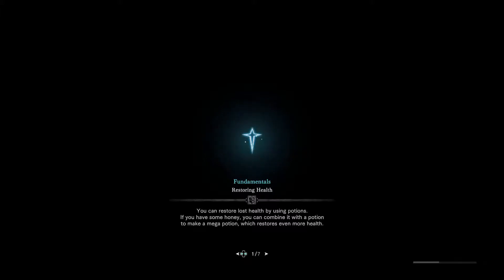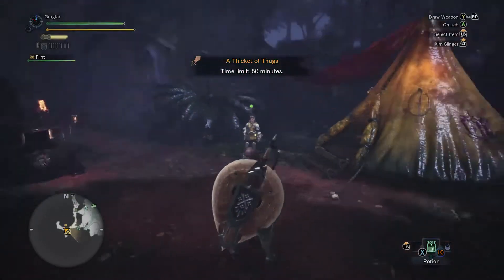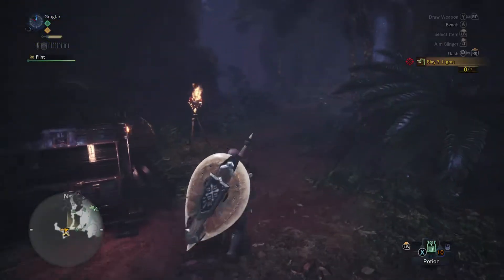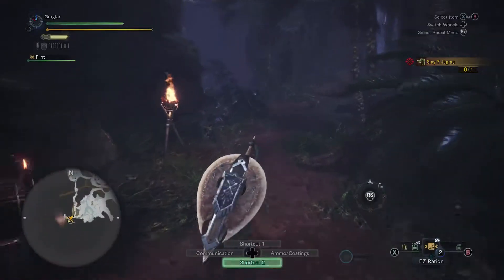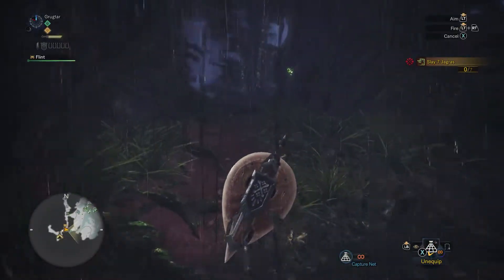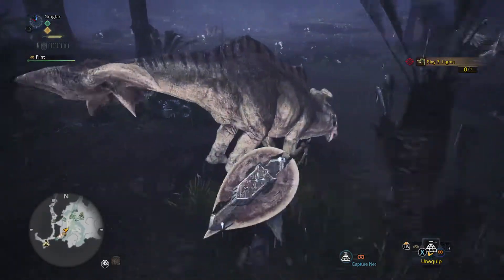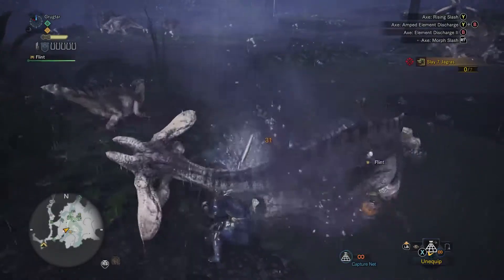Let's go kill some more Jagras. So 50 minutes — we've already eaten. It's night time. Let's grab our supplies. Let's go ahead and eat our easy rations. There we go — get our stamina maxed out. Let's get our capture net ready. We can get some points by capturing stuff if we can. Maybe we'll build up some raw meat while we're here — kill some Aptanoth and see what we can do as far as that goes.